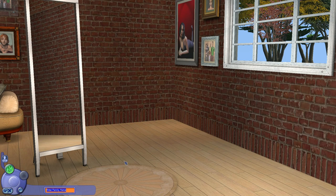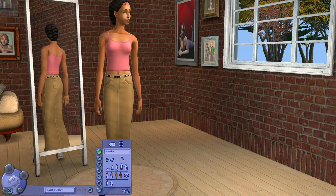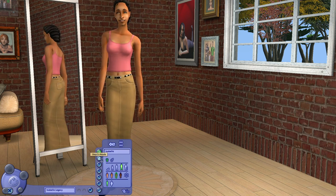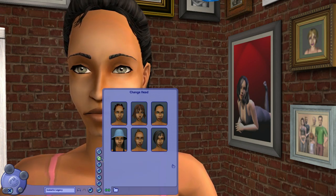Here we are in Create a Sim. I'm going to call the last name Legacy — I almost always do. Animal Crossing is out right now and I've been playing a ton of it, so I think we're going to name her Isabel after the little helper dog in the town. I think maybe we'll have an Animal Crossing themed Legacy Challenge. We might be okay on names.